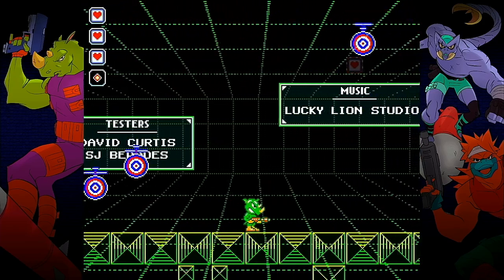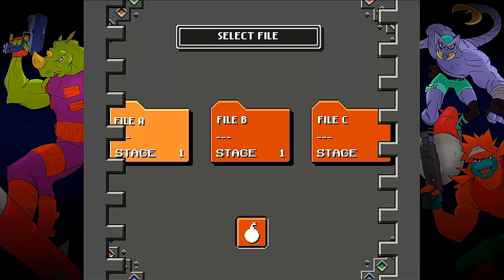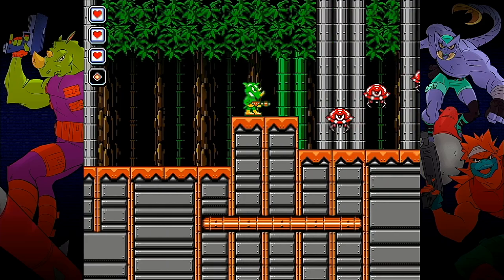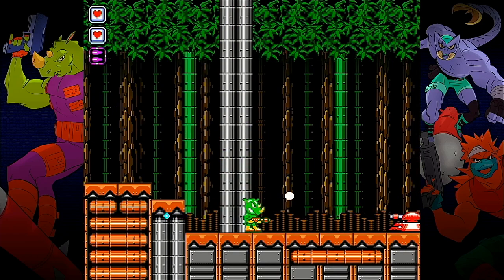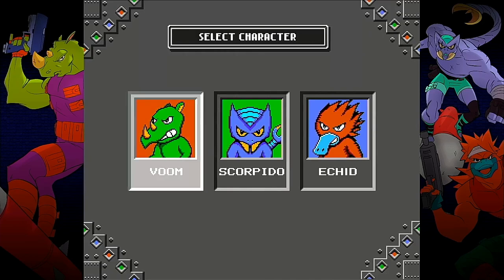When we get to the end of the practice stage we find some blocks containing the name of the Clash Force creators. Back at the main menu we can now begin the real game. We first select our file slot and then get to select a difficulty. I played on normal difficulty, but hard mode increases enemy movement and projectile speed, and expert mode increases these even more and you only get two health points.